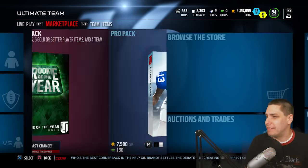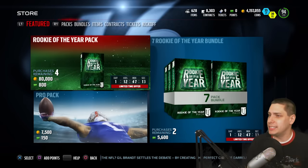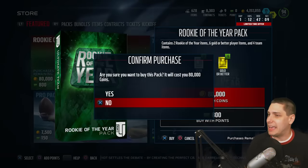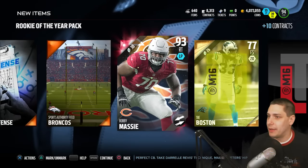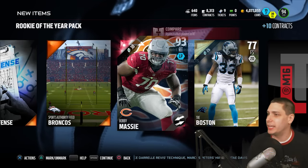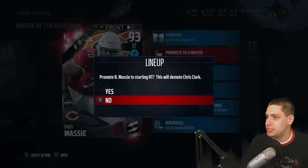We've got four more — you know what, we're just going to open up all of them. Why the hell not? Let's do it — five Rookie of the Year packs. And we get a Bobby Massey, another offensive lineman that's pretty good, another movers offensive lineman. Let's compare him real quick to my starter. I have Chris Clark — this is definitely a better card than Chris Clark, though Chris Clark's pass block is pretty damn good. The strength is pretty close, so it's actually closer than I thought it would be.